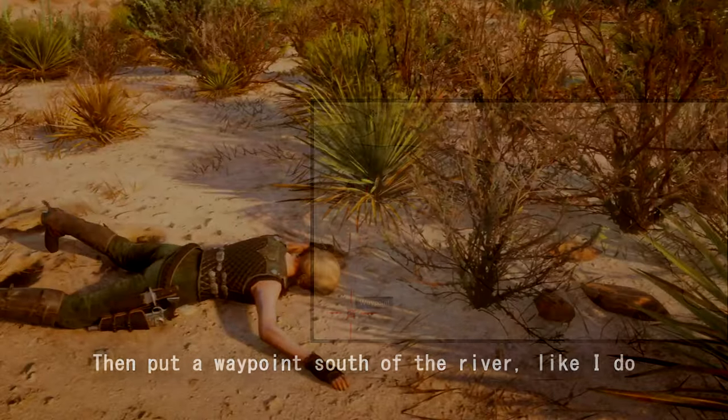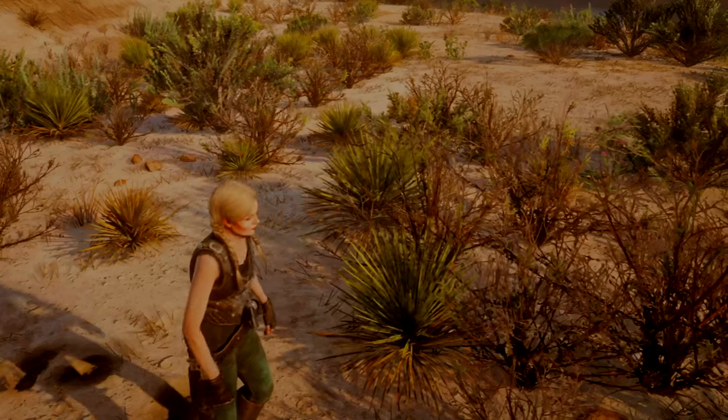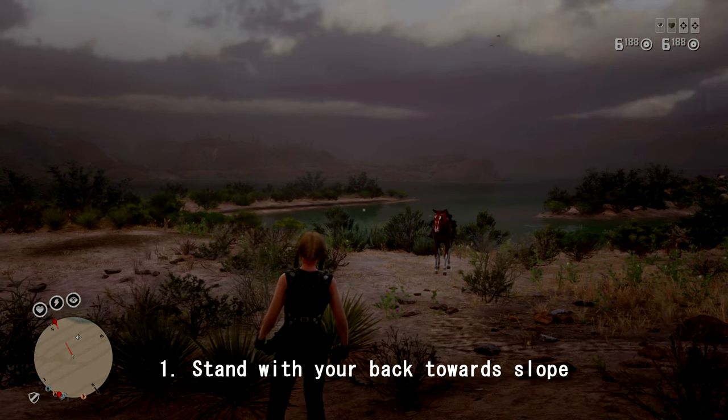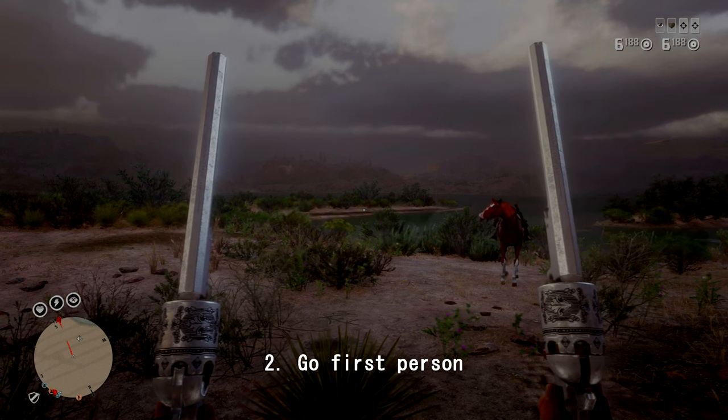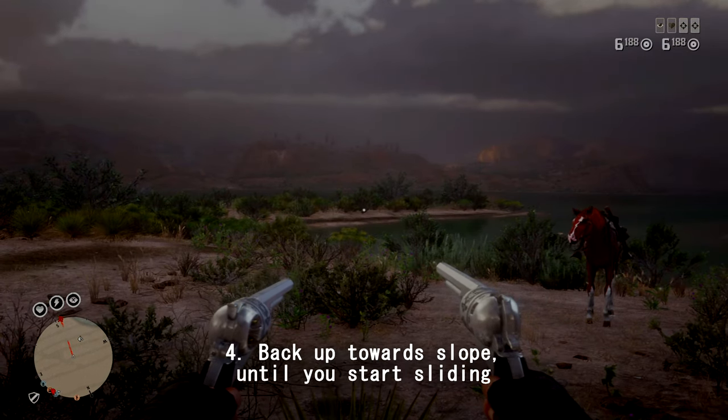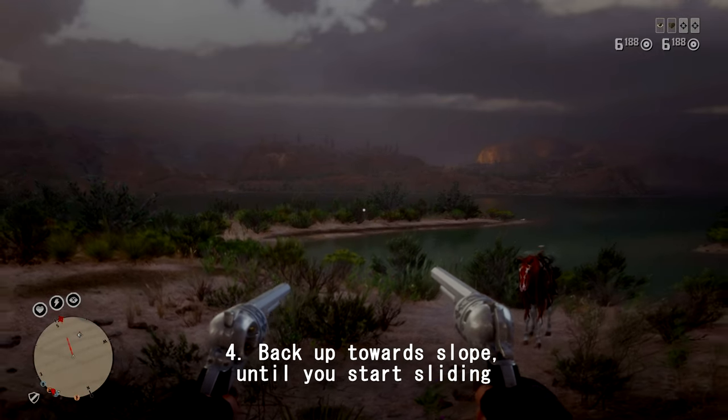Put a waypoint to where you want to go. Find a suitable spot where your character will start to slide. Stand with your back towards the slope. Go first person. Aim your guns. Back up towards the slope until you start to slide.